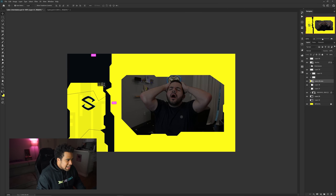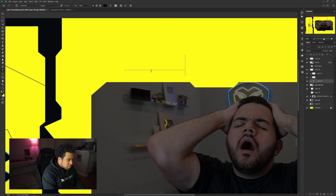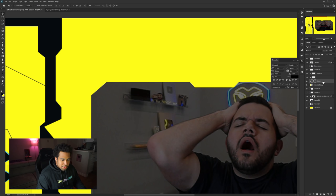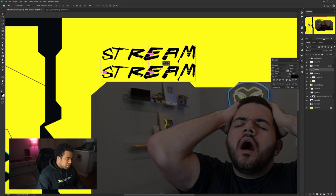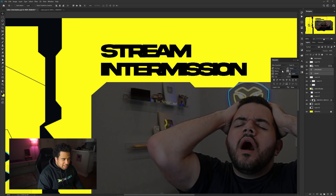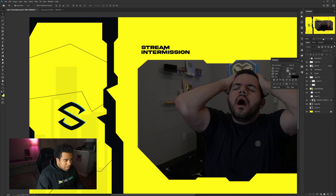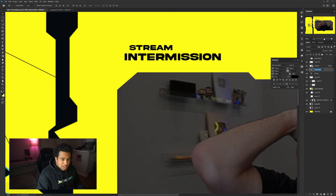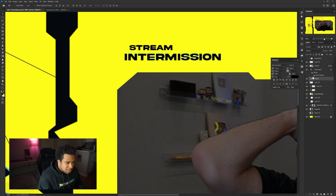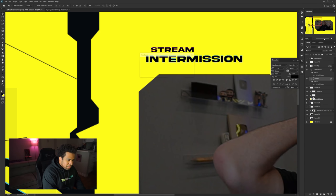Now for the right-hand side, I want to go ahead and use the word 'Stream' and 'Intermission.' I'll use the font Akira with the tracking spaced at zero and shrink it down. I'll apply the same text effect as the logo — double-click the layer, use inner shadow, move the distance to one, choke at zero. For the stream text I'll use pink as the inner shadow color this time for a nice secondary tone, and that looks pretty good.